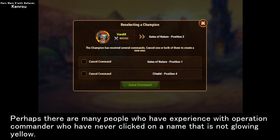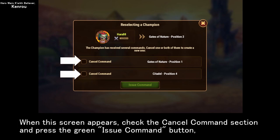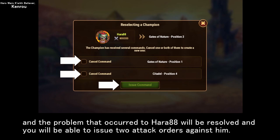Perhaps there are many people who have experience as Operation Commander who have never clicked on a name that is not glowing yellow. When this screen appears, check the cancel command section and press the green issue command button, and the problem that occurred to Hara 88 will be resolved and you will be able to issue two attack orders.